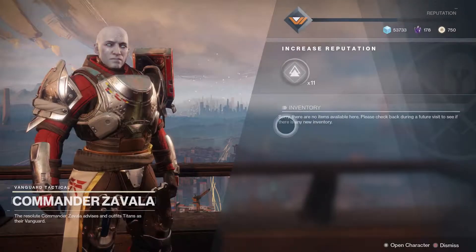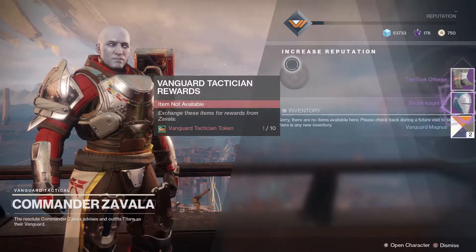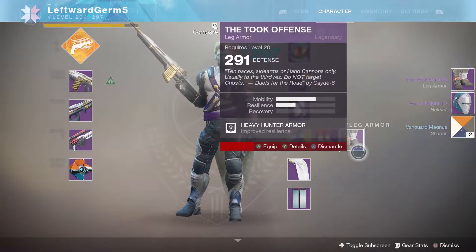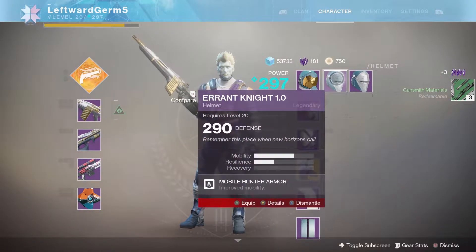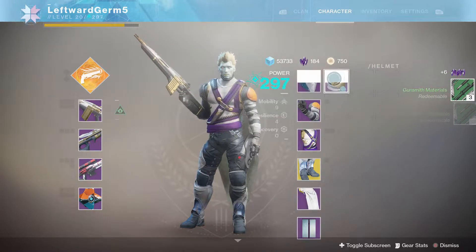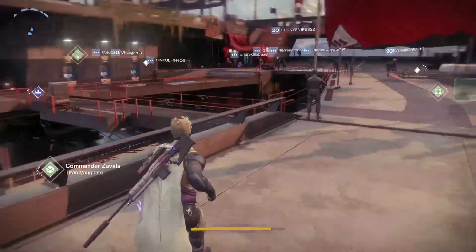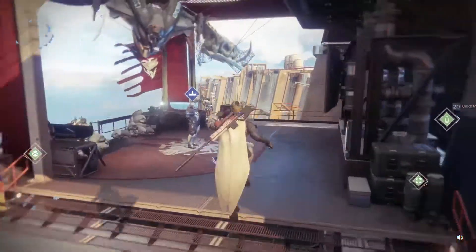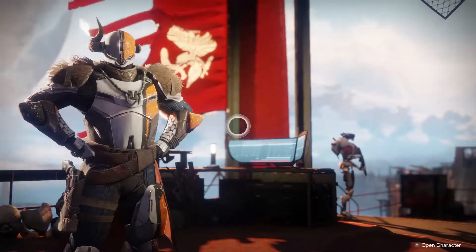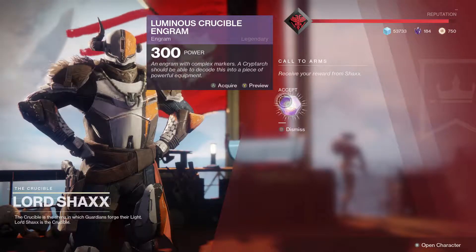We can also open up some regular engrams - nothing really good out of those, just legendary charts. I'll get rid of that. Oh, I can actually use the Errant Knight helmet. We still have tons more to open - we still have the raid engram and I have a ton of those tokens you can use to get more engrams. A 300 luminous engram - can we get an exotic?